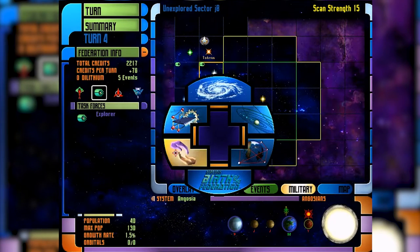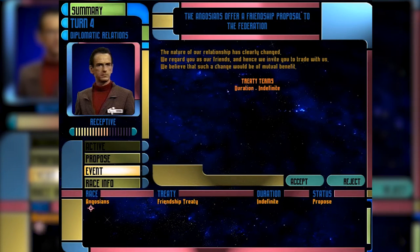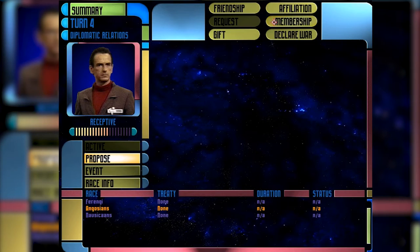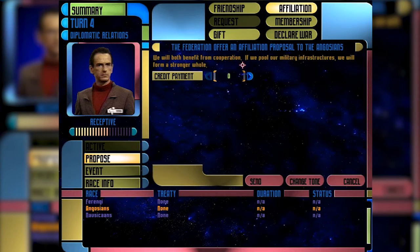The Angosians have done a friendship treaty for infinite duration. They regard us as friends and invite us to trade — mutually beneficial. We can accept or reject it. We're going to accept. Treaty accepted — we now have a new friend. We can also propose our own treaties. Affiliation means if they get attacked we'll defend them, but it's not really worth it since their ships never leave their sectors. Membership means they become part of the Federation — we control their planet and can build everything from it. Useful if you want to bring somebody on board without colonizing or killing them.